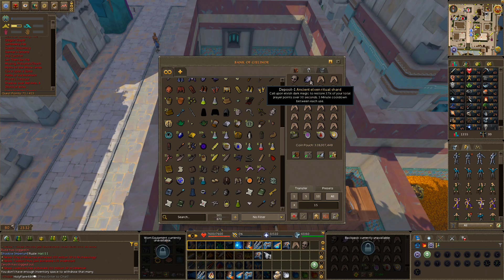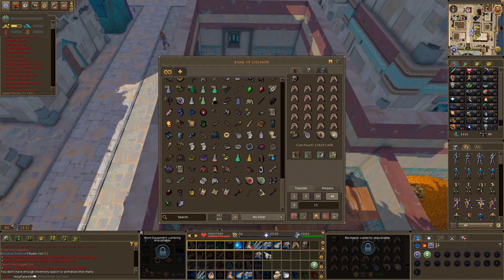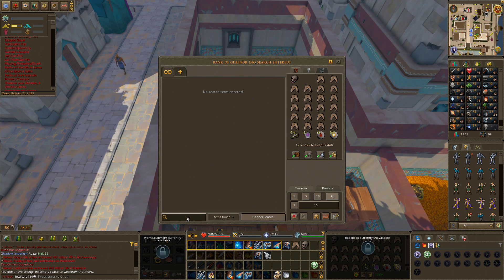Also, if you have an Elven Ritual Shard, I recommend not bringing it, because the Barrows brothers will drain your prayer.